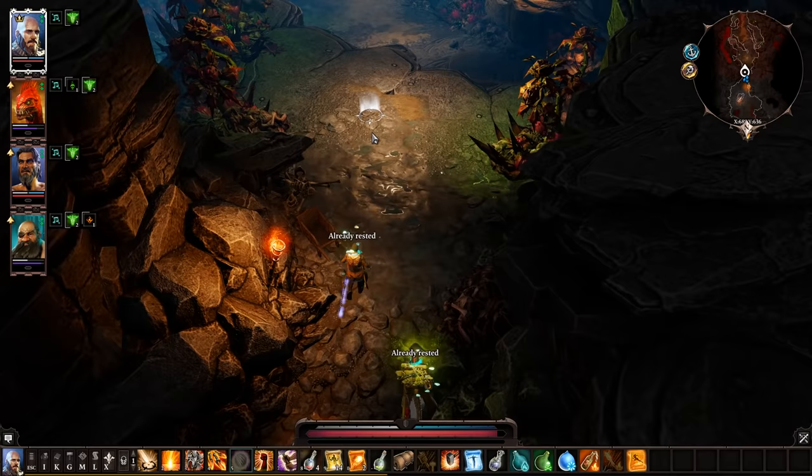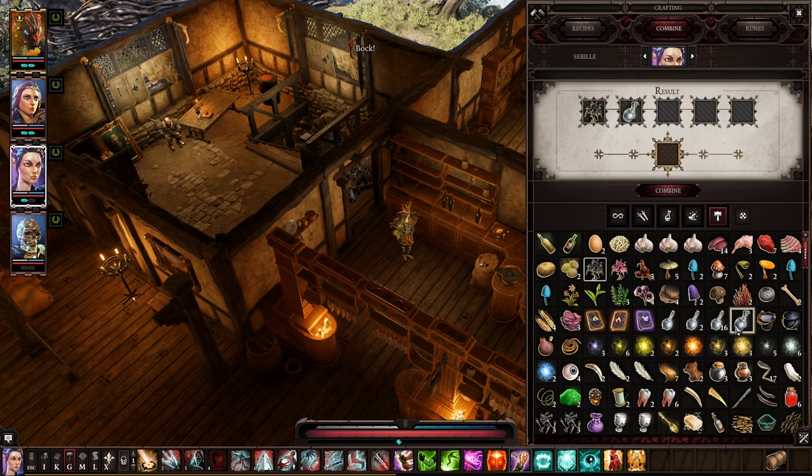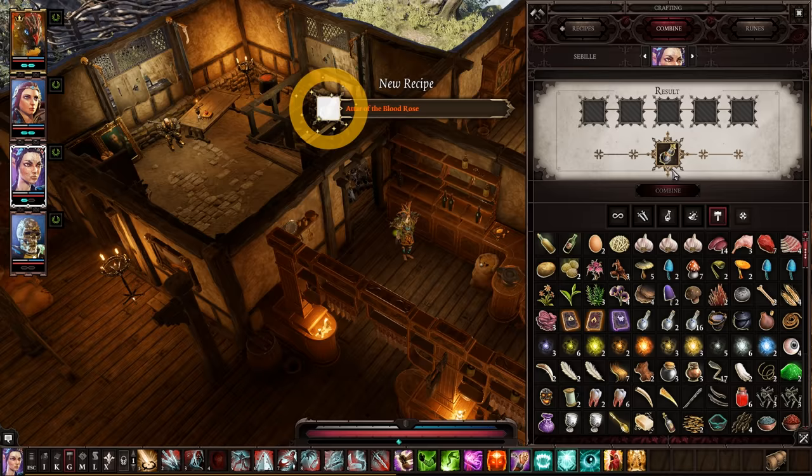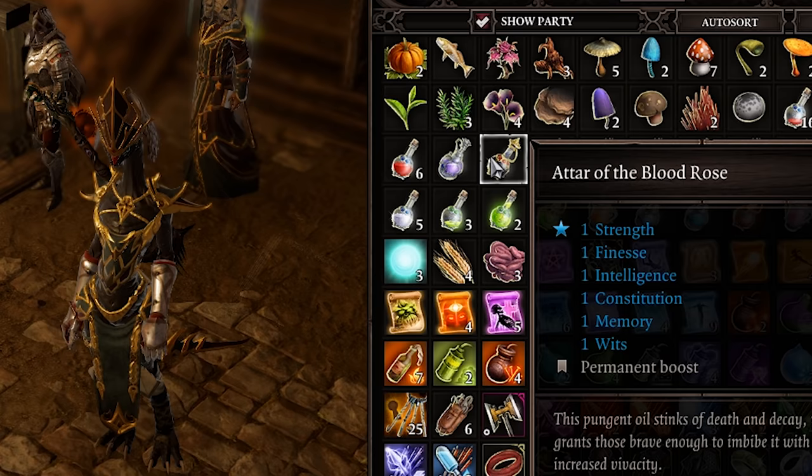If you've explored Radica's cave in Act 1, you'll know of the existence of the Blood Rose. There is only one of these in the game, so I highly recommend getting this item before you progress. If you combine the Blood Rose with an empty potion bottle, you will create the Attar of the Blood Rose. This item is awesome, as it gives you a plus one attribute bonus to all attributes until you die. So as long as you keep the party member who drank it alive, that's a hefty permanent stat increase.